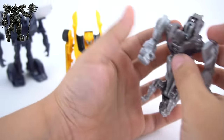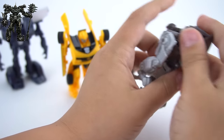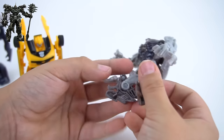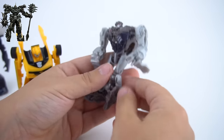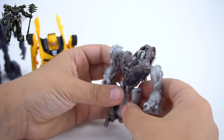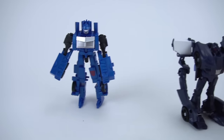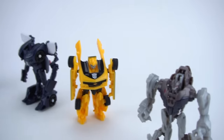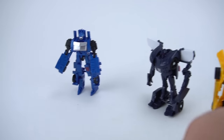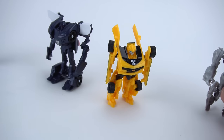Okay, Grimlock — pop his head out of there. Looking good, looking good — flip his feet out. There we go, very cool, there's Grimlock! So what do you think — you like these legion class? Who's your favorite character? Is it Barricade, Bumblebee, Grimlock, or Optimus Prime? Who do you like the best? Oh okay — the three robots: Barricade, Optimus, and Bumblebee. Very cool!